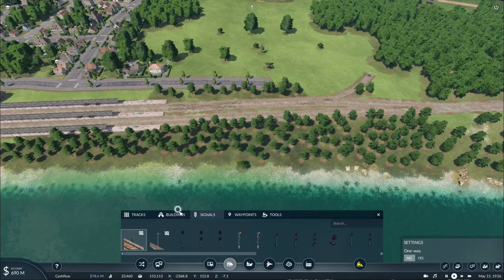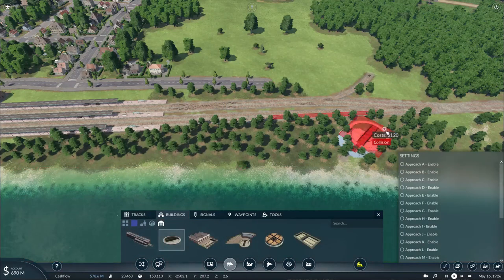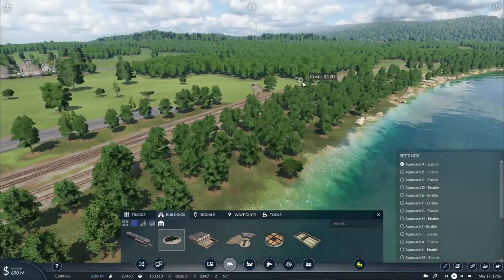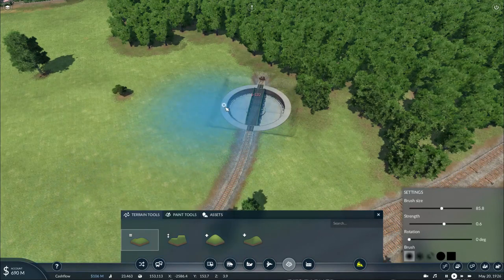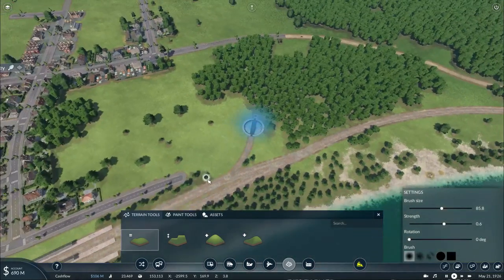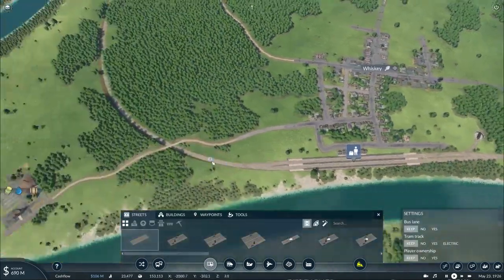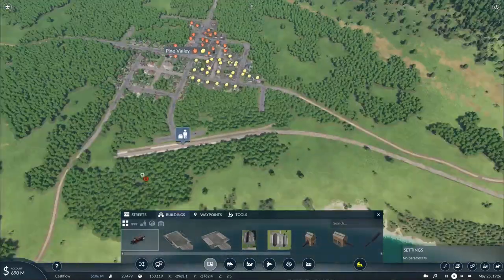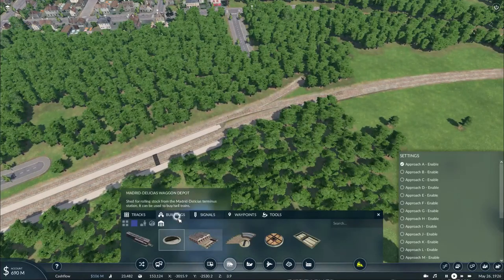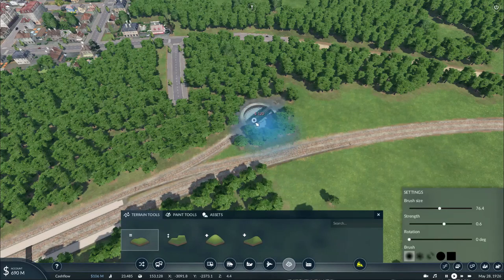Before we continue, I need to show off some new things — one of these being the turntable. This is because I plan to use a small diesel rail car on this particular section of the line. The rail car we have right now from the previous episode will basically need to have a turntable at both ends so it can easily be turned around for the return trip back.